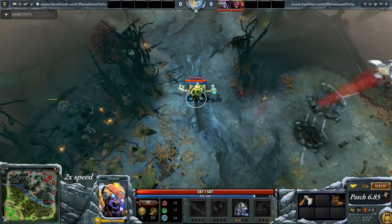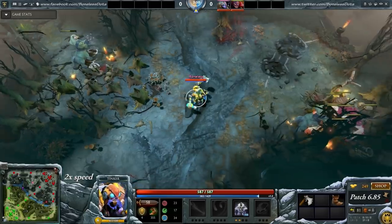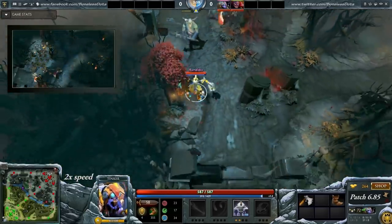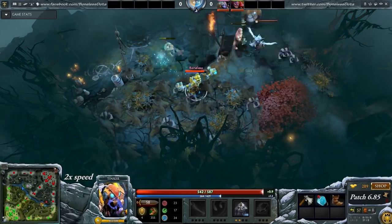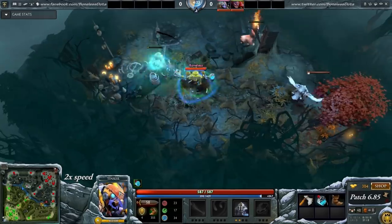This might be inconvenient if your mid lane also needs to bottle crow. Alternatively you can bring out a few more clarities with your bottle but it will delay your Boots of Travels timing a bit. The other option is Soul Ring, but I wouldn't do that because trading away your life for mana makes you an easy victim in case you get ganked — it's much better to have full HP and 3 bottle charges than 40% HP and a Soul Ring. What you could do is put a hero on the mid lane who doesn't need to bottle crow constantly, like Viper or Invoker.